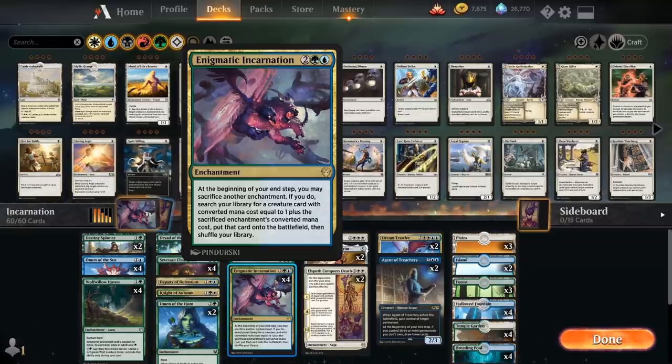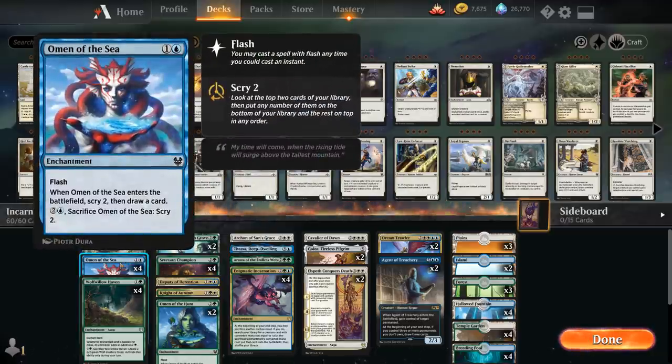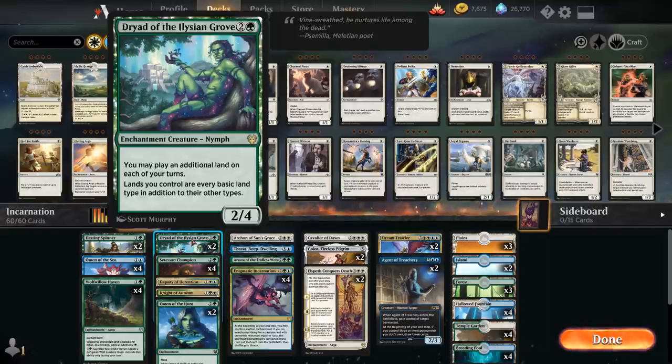Incarnation works very well with enchantments that provide value when they come into play and that we don't mind sacrificing — a prime example being the omen cycle. We've got Omen of the Sea as a two-mana flash enchantment that when it enters the battlefield lets us scry 2 and draw a card. We can also sacrifice it to get a three-mana creature. At three mana we have two copies of Dryad of the Elysian Grove, a 2/4 enchantment creature that triggers constellation, lets us play an additional land each turn for ramp, and also fixes our colors since lands we control are every basic land type.